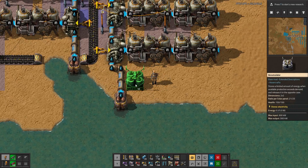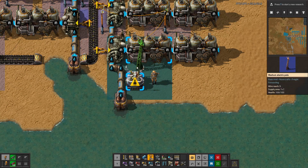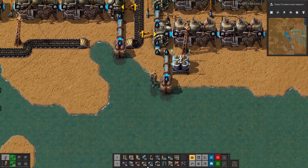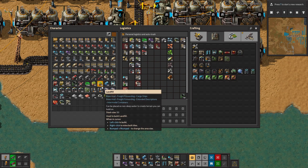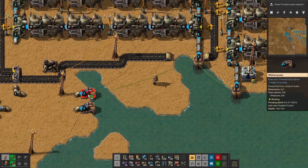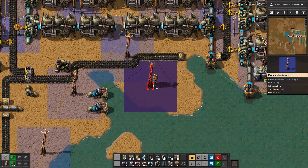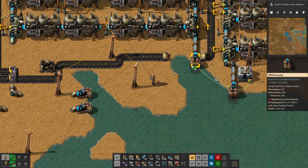So what we do is we put down one accumulator — this is going to have power — and then we connect this to the pump. We're going to say if the accumulator has less than 30% power, then the pump is active. That's really all there is to it.